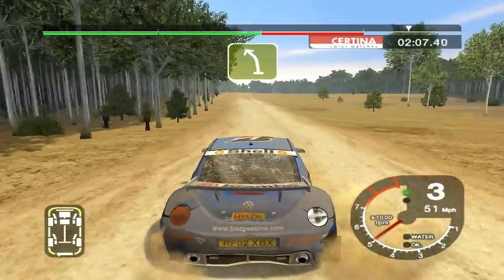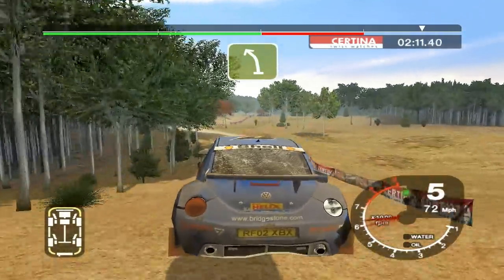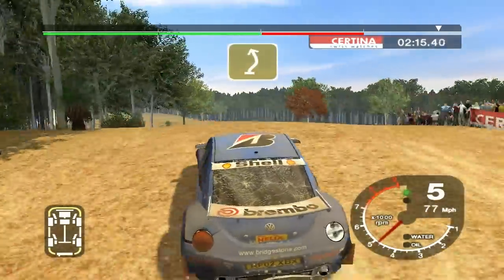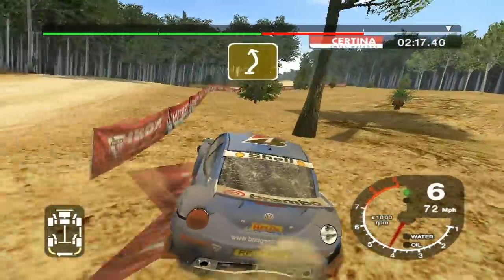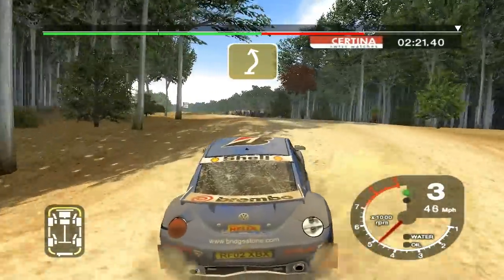6 left over big jump. Into left and 6 right cut. Into care 5 left over big jump. Into 5 right and long 4 left, tightens over crest. And finish. 50 to stop. 2 right now.